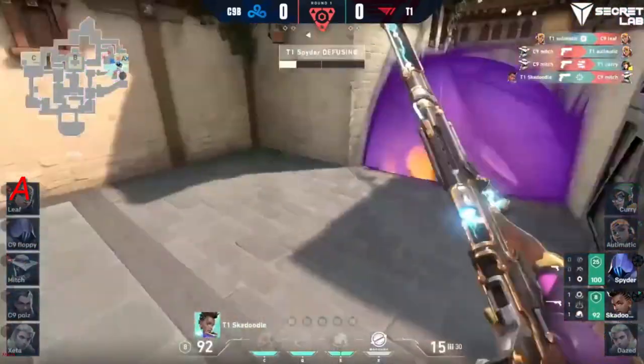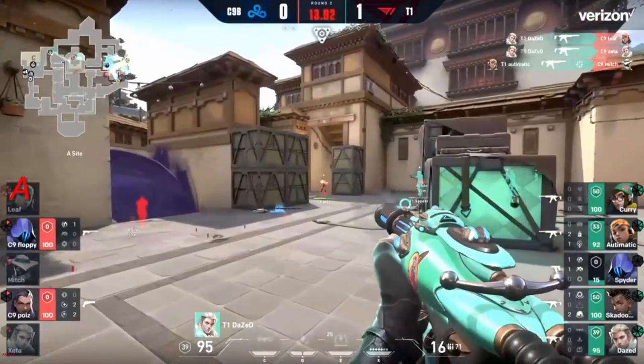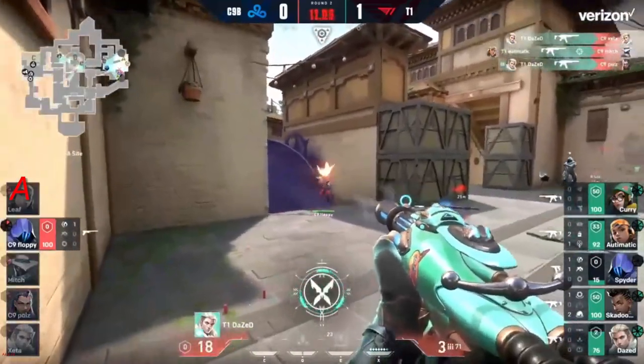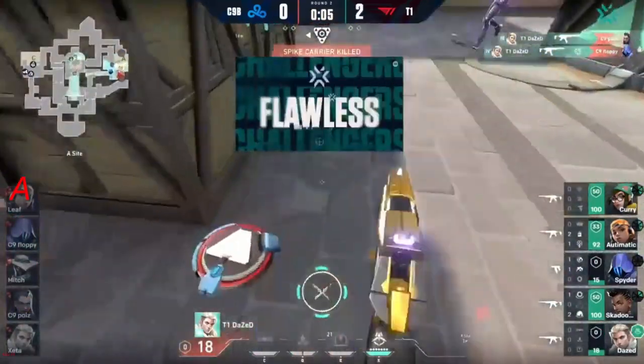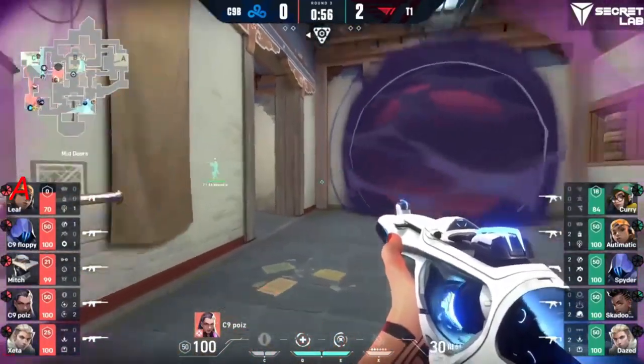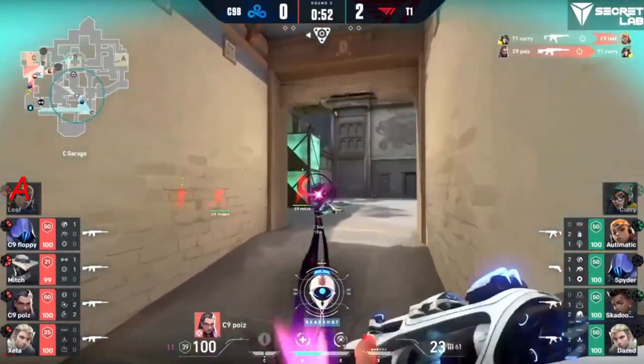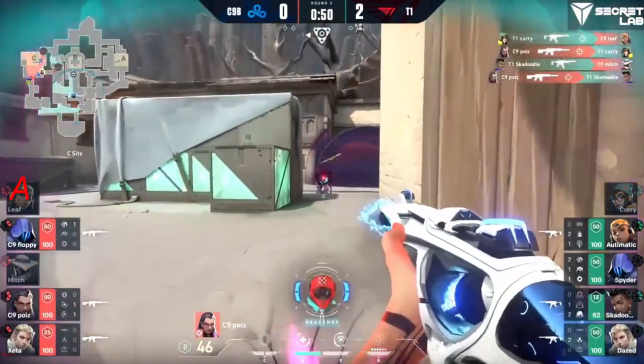Mitch is able to line up two before being turned on. The Astra combo for T1 as well — Killjoy can be so powerful because of the gravity well mixed in with Nano Swarm. But Dazed — it didn't look like a pulse came through that one, he would be a little bit higher on HP. It was definitely to counter the owl drone that came out towards A; that information allows them to know the attack is happening towards the C site.